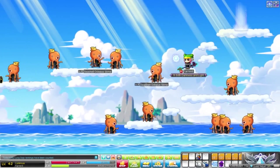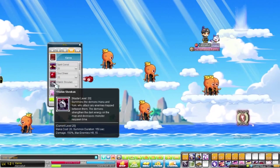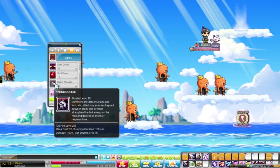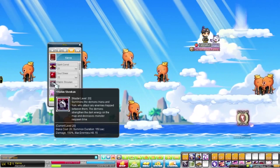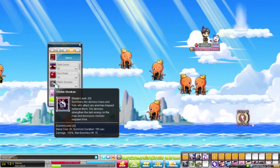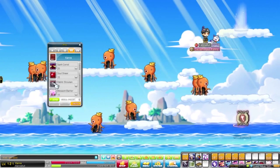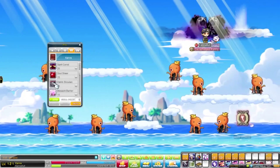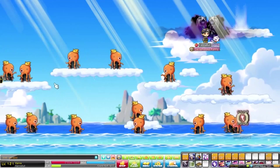Let me first explain what Kishin is — you get it from Kana. The skill is called Kishin Sukhan. It summons the demons Hana and Yuki, who attack enemies trapped between them. The demon strengthens dark energy on the map and decreases the monster respawn time, making it very useful for increasing the spawn rate. Kana does not take MP pots; instead, it recharges mana very quickly. You can continue to summon this skill over and over again until the mana runs out.